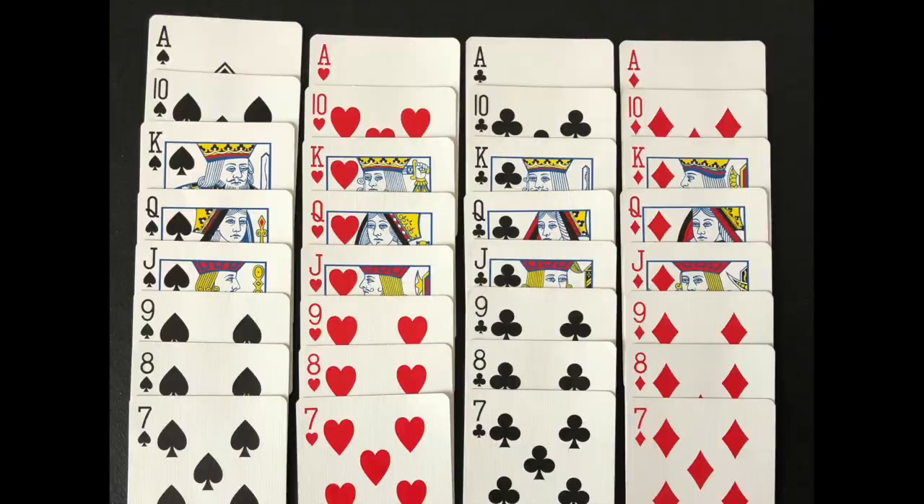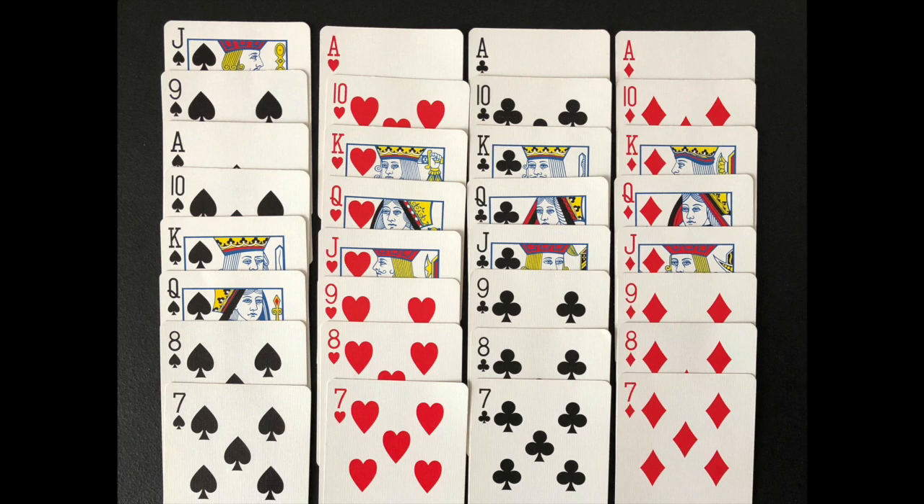The cards are ranked with the aces being the highest, then the tens, then the kings, down to the sevens, until a trump suit is established. Once a trump suit is established, the jack of trump becomes the highest ranking card and the nine of trump becomes the second highest ranking card. The non-trump suit card ranks remain the same.